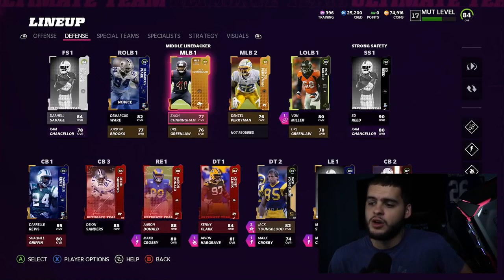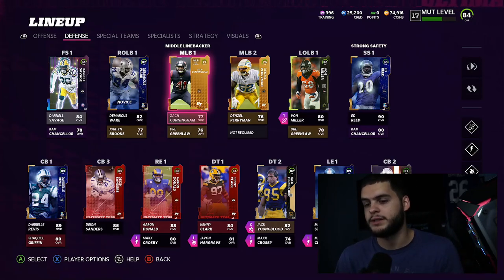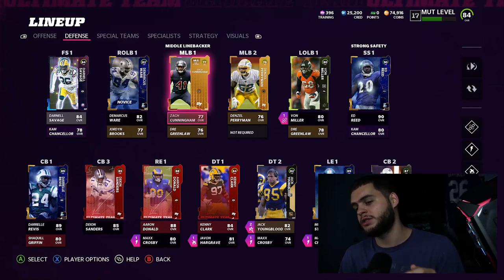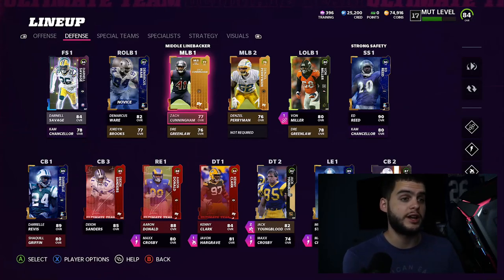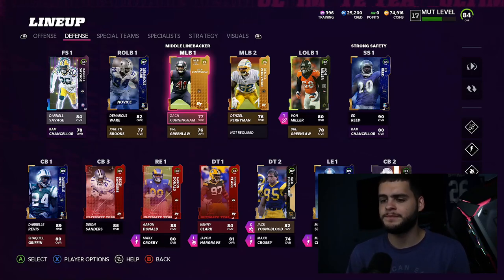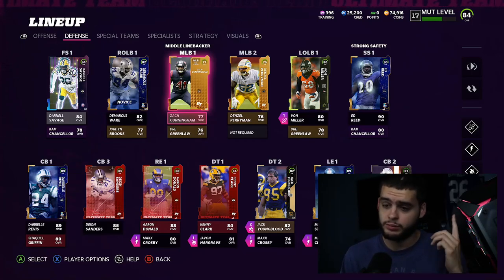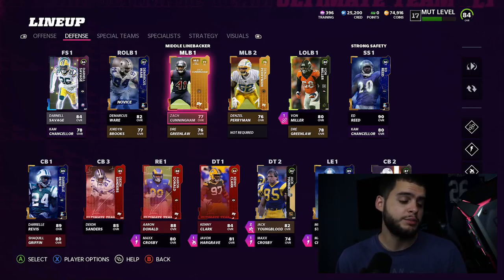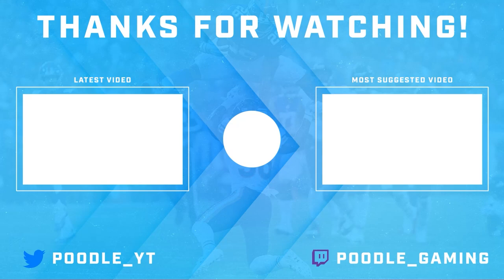Defensively I need some linebackers, and the defensive line setup got messed up after I pressed Y to fix my team. I need to put Aaron Donald back at defensive tackle and sort out the right end spot with Youngblood, which is a process. I'll probably create two separate lineups — one best-overall solo lineup and one for my actual team. If you need coins to pick up legends like Ed Reed, Brandon Marshall, Michael Strahan, or Darrelle Revis, head down to Mutt Reserve and use code POODLE at checkout. Thanks for watching — smash the like button and subscribe!